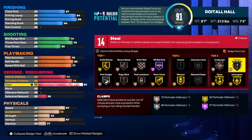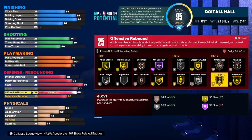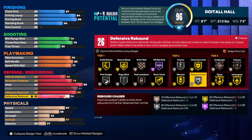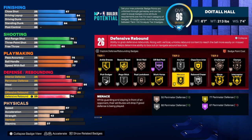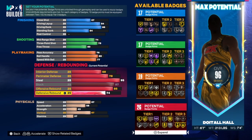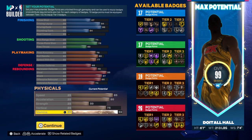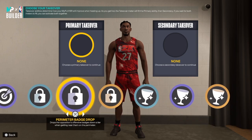For the steal we have a 95, which gives us Gold Interceptor and Gold Glove — very important. For the block we're going to take that up to an 87, that's maxed out, and we get Silver Anchor and Gold Chase Down Artistr. On the rebound we have great numbers — 85 offensive and 74 defensive — and we get 26 defensive/rebounding badges. I would use Clamps, Interceptor, Glove, Rebound Chaser, Chase Down, Anchor, Box, and Pogo. The badge combination is 17 finishing, 17 shooting, 19 playmaking, and 26 defensive — not bad.